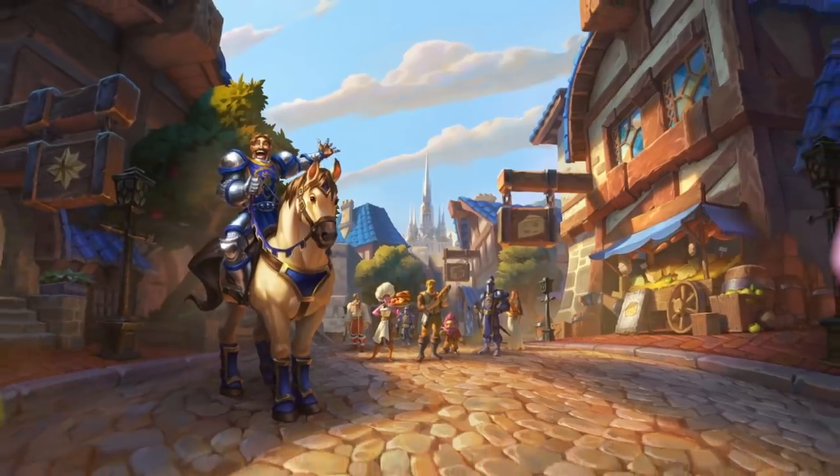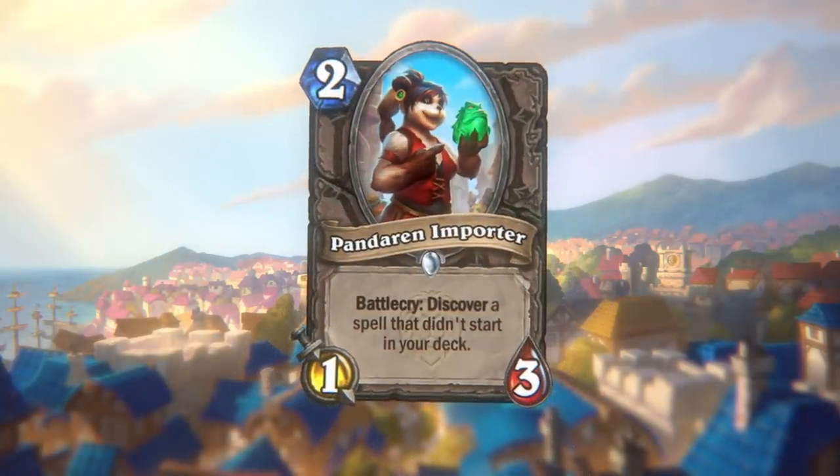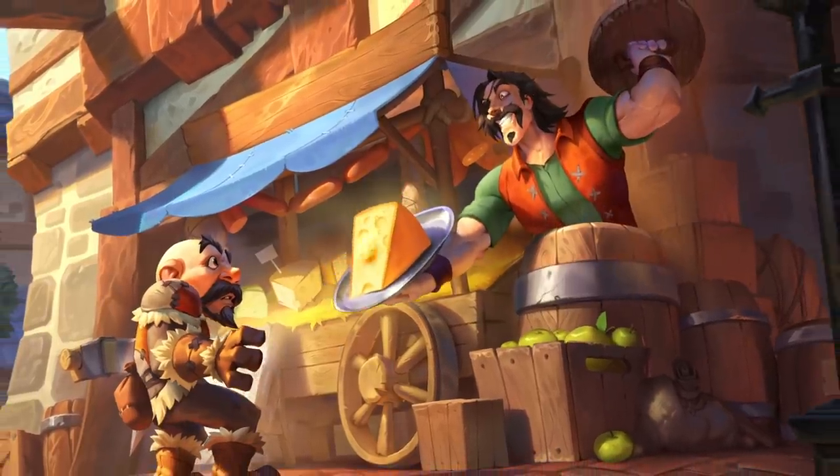Welcome to the last stop on the Tavern Tour — the famous Golden Keg. This expansion takes place right here in Stormwind, the heart of the Alliance and a bustling port city filled with characters from all over Azeroth. You can find anything in Stormwind from their various shops, markets, and auction houses, and we wanted to lean in on this when creating the mechanics for this expansion.